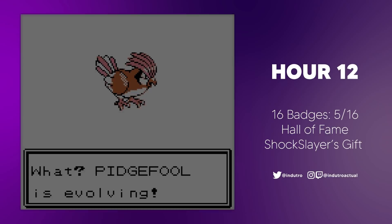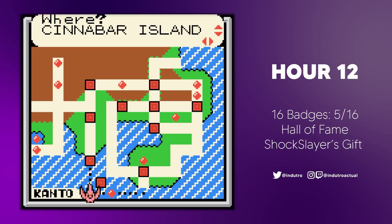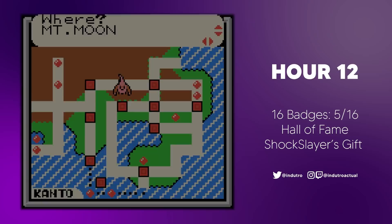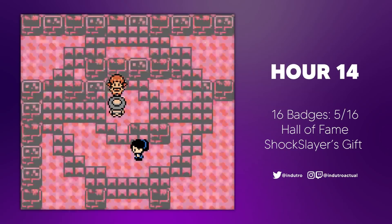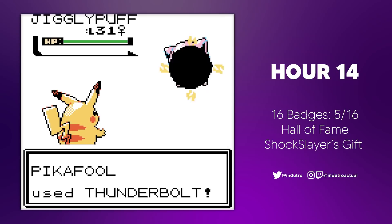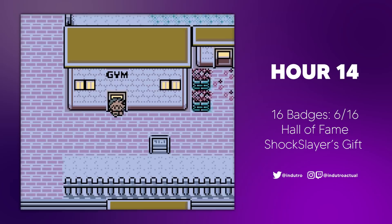At the twelfth hour, Pitchfool evolved into a Pidgeot while grinding over at Cianwood's gym. One thing I forgot to mention: while you can challenge all the gyms again after beating them, you could also change the level to challenge them at. If you've gained five badges, you could battle a gym as if it's your fifth gym battle — quite a neat feature for leveling up. In between grinding sessions, I flew to Cinnabar Island and caught a Growlithe in the process, naming it Arc Fool. We flew back to Goldenrod and challenged Whitney, with my team averaging around level 40. Pika-Fool decided to spam Thunderbolts with a complete disregard for Whitney's team's safety. Whitney threw her tantrum as usual before finally giving us the Plain Badge. The Pokemon League staff gave us another call — it sure felt like it'd been a while.